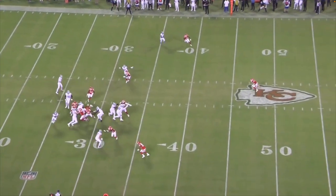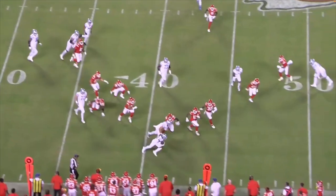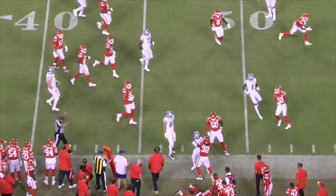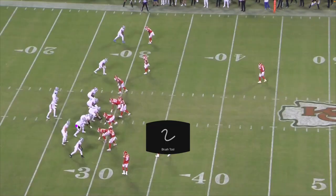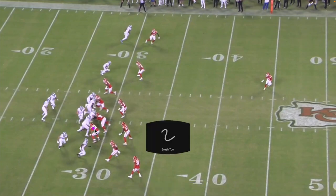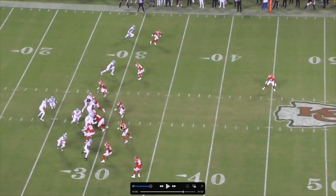Let's keep it going, Lions fans. The last play — the blocking by everybody is crazy. Gibbs doesn't get touched for the first five to ten yards and then makes another guy miss. The center pulls and takes the end. The tackle takes out the middle linebacker — great blocking. But what about the outside linebacker?